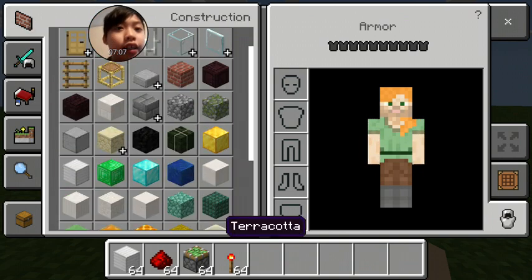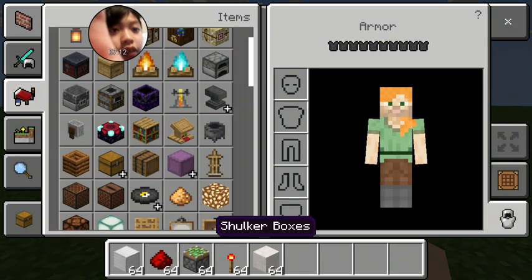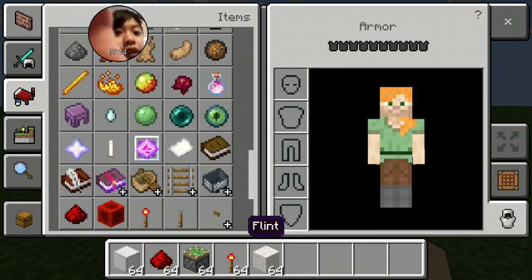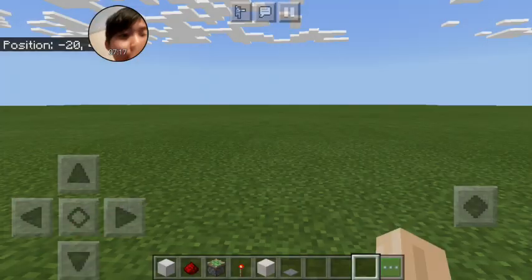Also you're going to add the block you want to be your door. Oh, I keep forgetting — pressure plates. You need pressure plates.